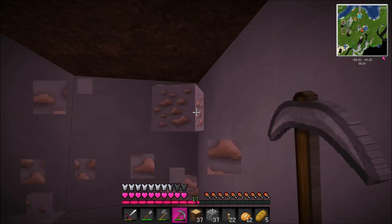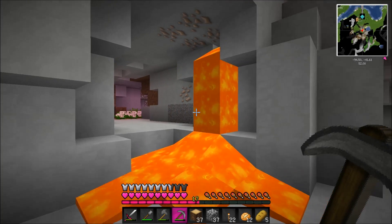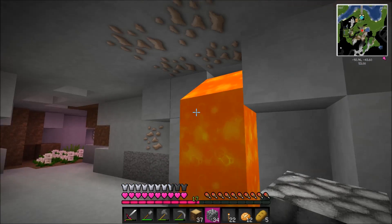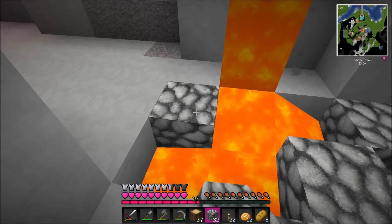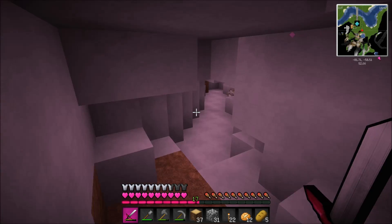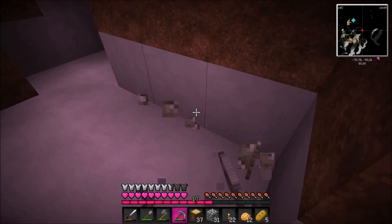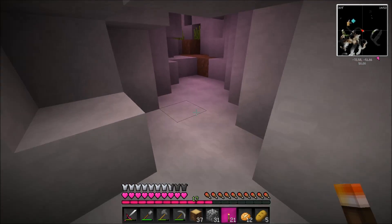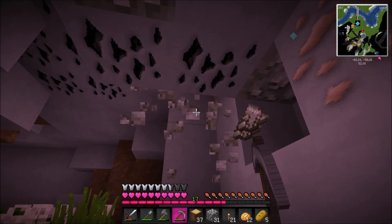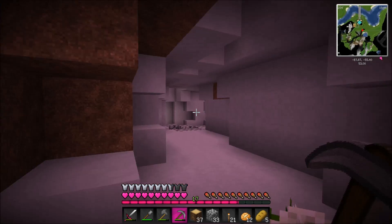I want to go to the nether, that's all I want. There's lava — can I cover that up? Yes. I'm going to start collecting this stuff because I think I'm going to need it in the future. There's nothing over here, just more iron, salt, and coal which I don't need right now. I could always come back down here for iron if I need it — now I know it's everywhere.